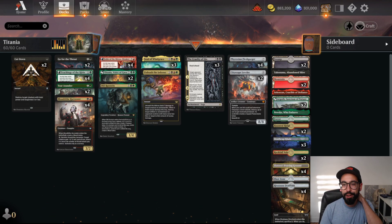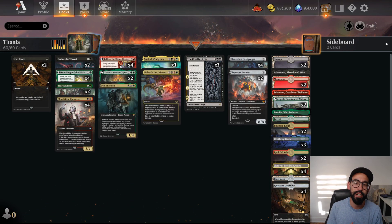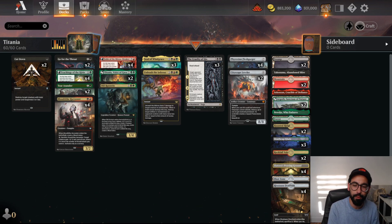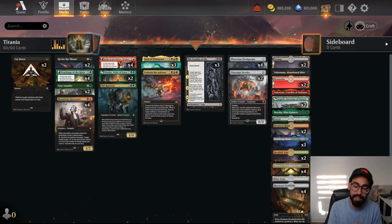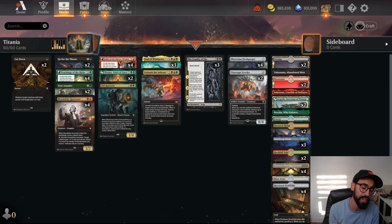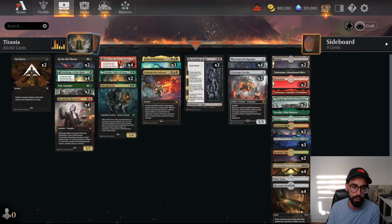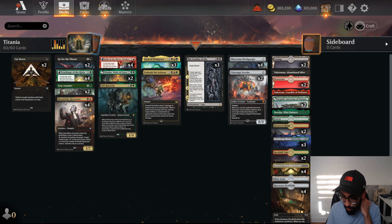Welcome back, MTGJoe here. Today we are going to be trying out some new cards from the Brothers' War during the Early Access Event, thanks to Wizards. We are going to be playing Standard Best of 1 against a bunch of other streamers, and we are going to be trying out a Jund Reanimator Ramp Titania Meld deck.